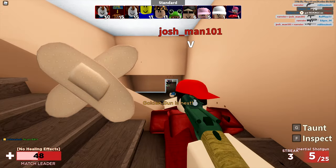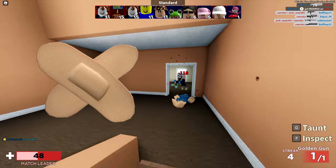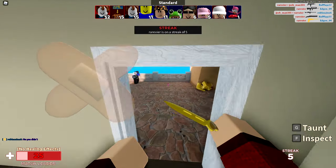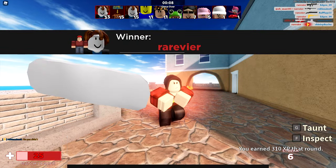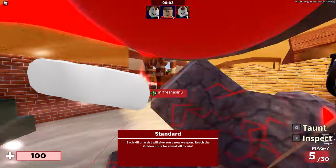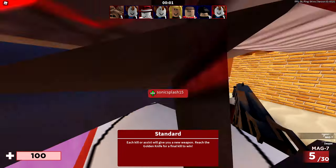Next up we have the bandages by Ant — I think they're pretty cool. The very simple bandages cost 50 Robux and already have over 15,000 favorites. Then we have the white bandage, also for 50 Robux, last updated on September 16th 2020, with over 9,000 favorites.